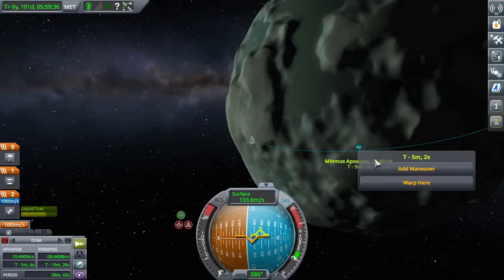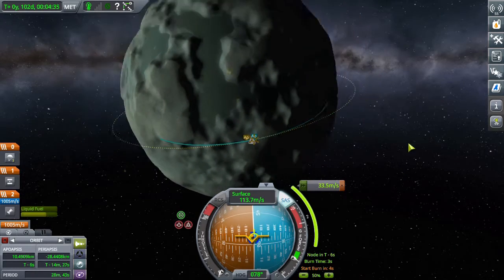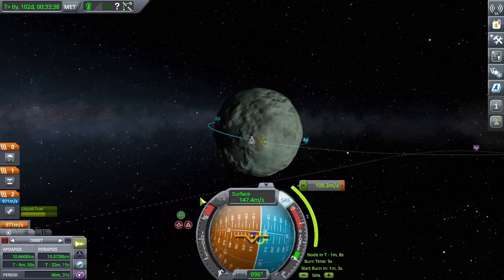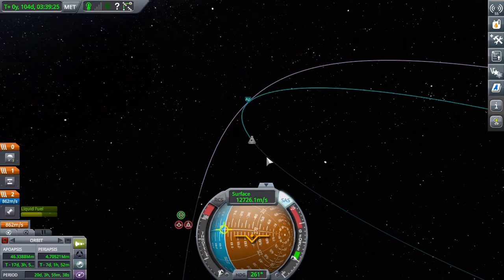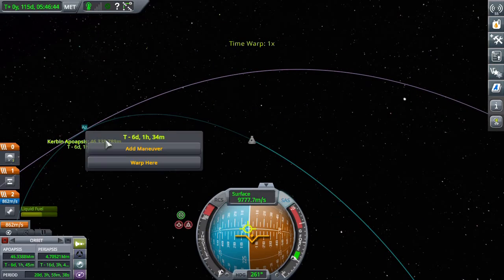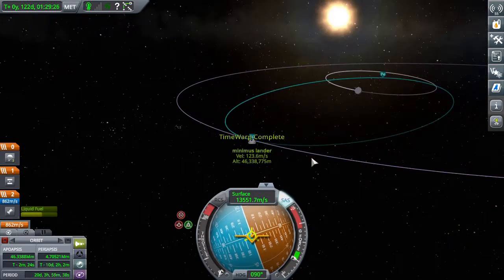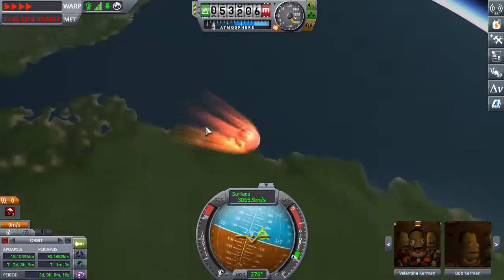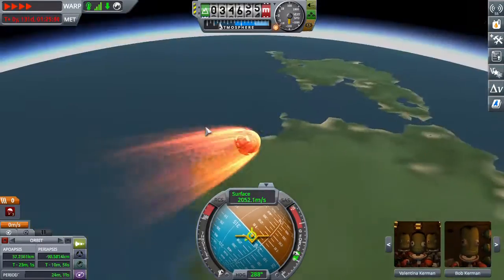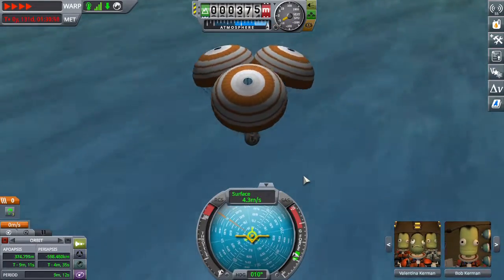This is me taking off from Minimus, and that's the maneuver node to circularize at Minimus — I guess you would call that an orbital insertion maneuver rather than a circularization burn, but whatever, they're all the same to me. I'm just the person who does commentaries — well, actually, I also flew this mission. I didn't go straight from Minimus into re-entering the atmosphere, because if I did, I would have gotten a Mun encounter and that would have been bad. And that's the mission, almost done. Please subscribe.